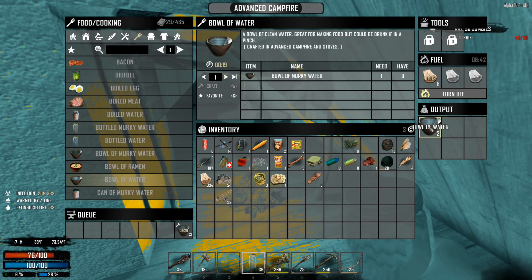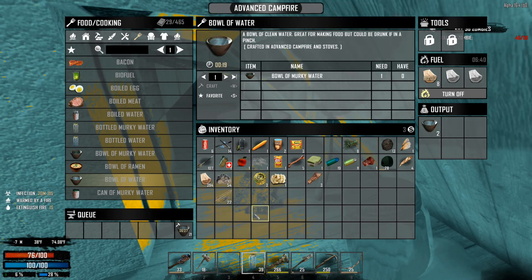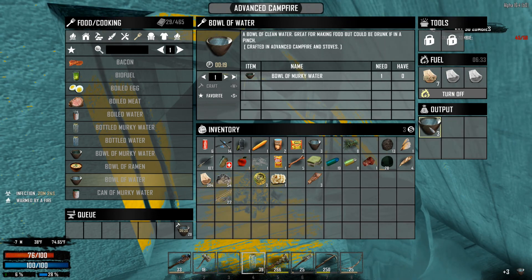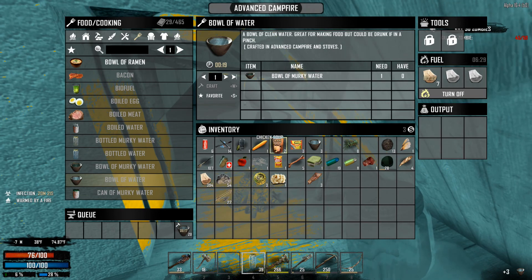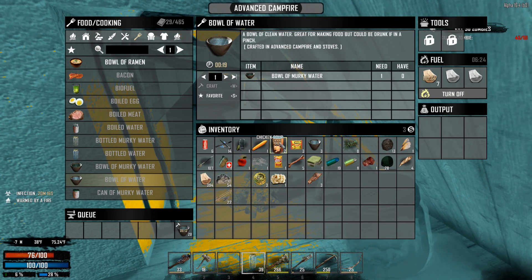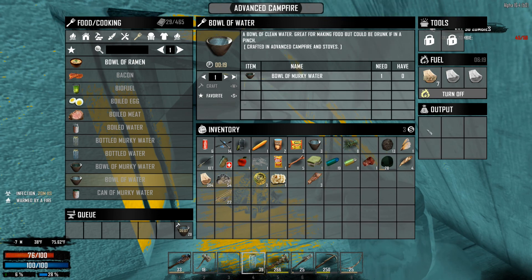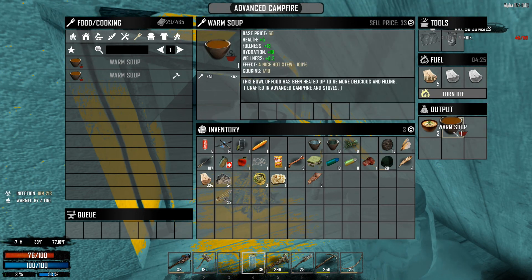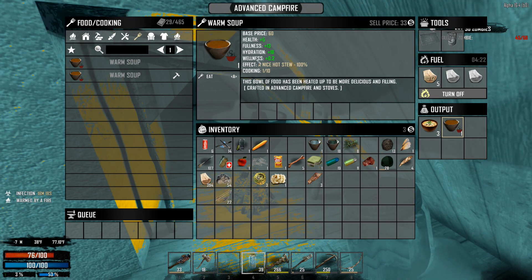We're cooking some bowls of murky water and crafting some clean bowls of water — we only need about four total. Now let me show you the difference between the basic item, the second stage, and the third stage. Our bowl of ramen now gives us 14 fullness with 3 hydration, and the warm soup actually gives us health, fullness, hydration, and some good wellness. So it does pay to save those up.